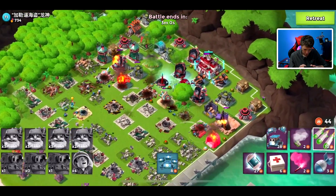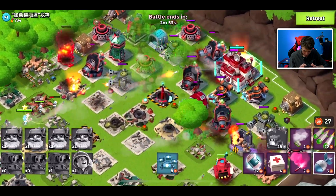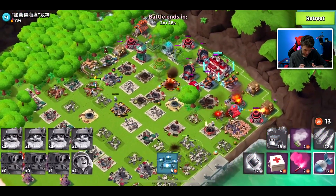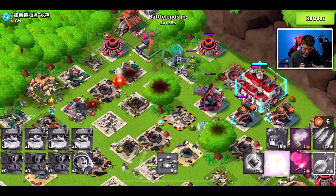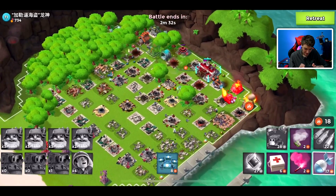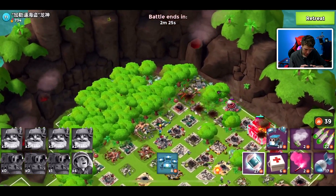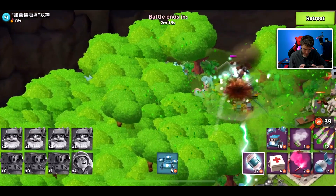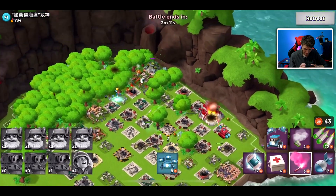We're struggling quite a bit on this base — we've got to focus up. The doom cannon and grappler kind of screwed my attack at the start. We've got enough energy to hopefully clean up enough defenses to get our bombardiers in a good position to finish off this base. I have a little bit of a gold shortage so we should be more cautious about casualties today, but I think we're still going to be able to take it out. Over in the forest he's hiding his ice statues.